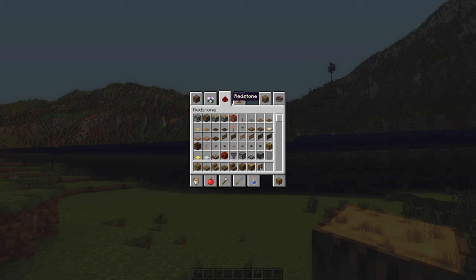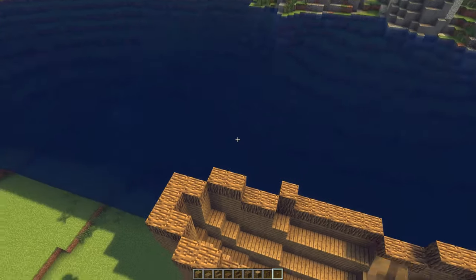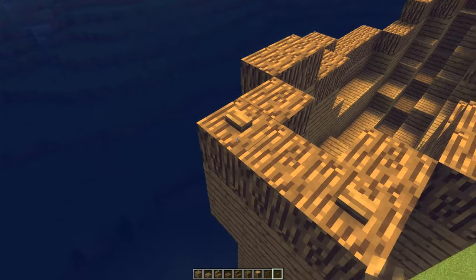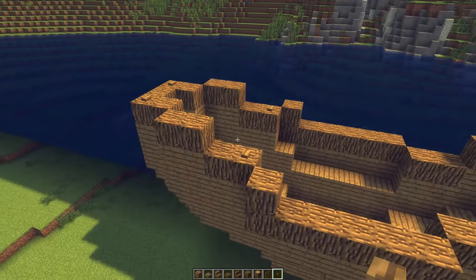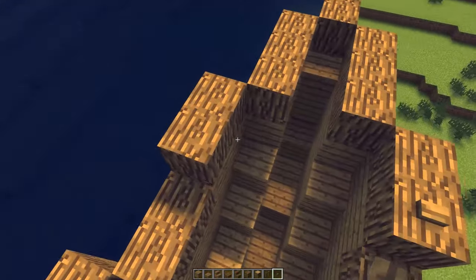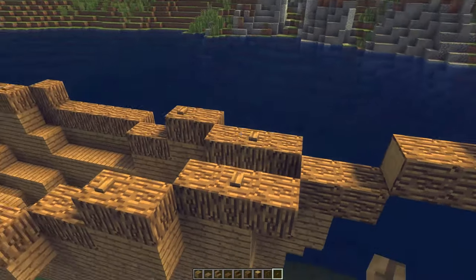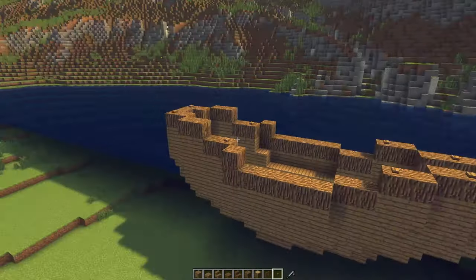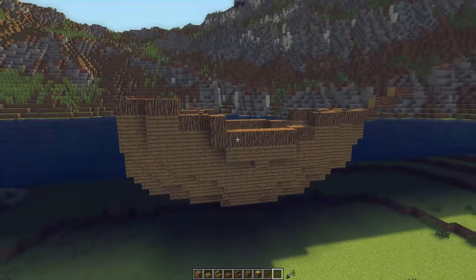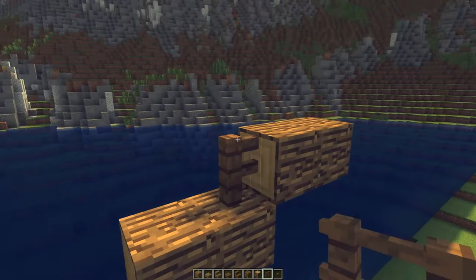This is already starting to look like a very nice boat. Before moving on to the next part, take out your oak wooden buttons and add some decoration. Place two oak buttons on the back side, two there, two here, and two in the middle of these three. These will add to the decoration. Then take out a spruce fence and place one right here.